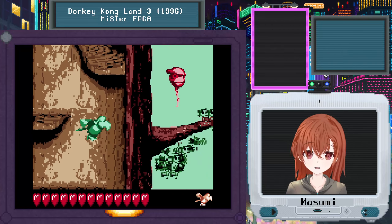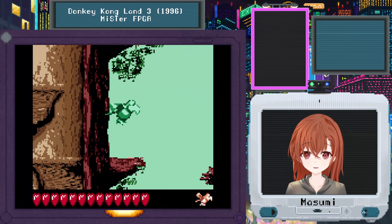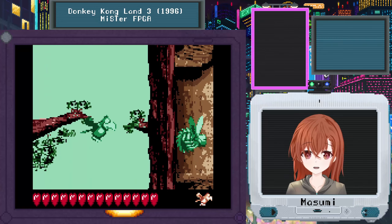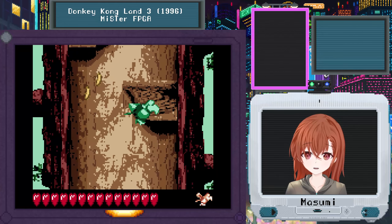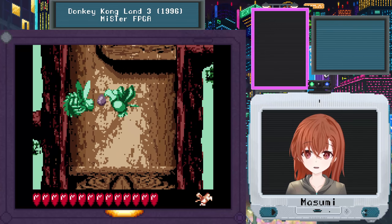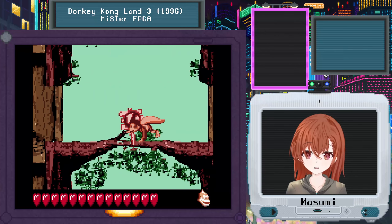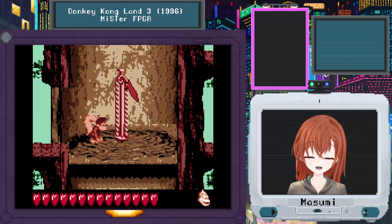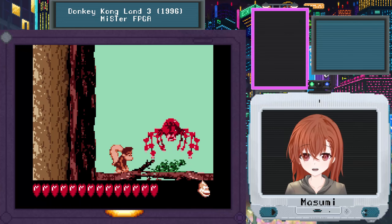I don't know how they let you do that so easily. It's very rare that you play a Donkey Kong Country game and you can actually just easily go backwards because everything looks the same. Here we are — this is the end. The levels are very short, you know? That's nice. And here's the boss.